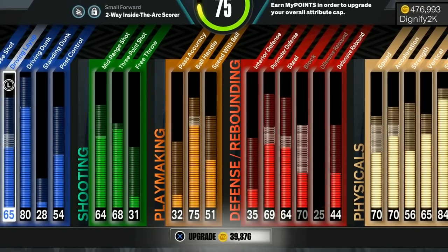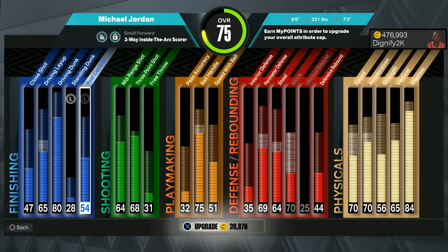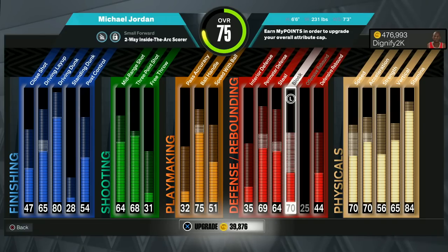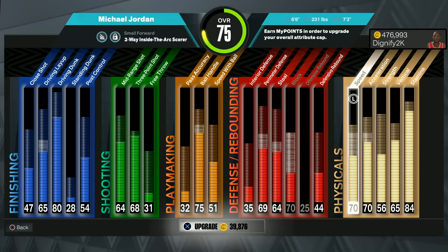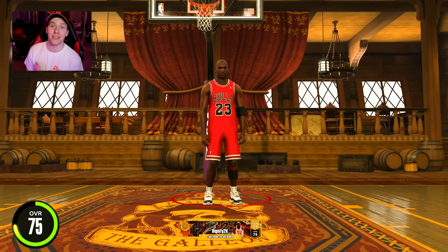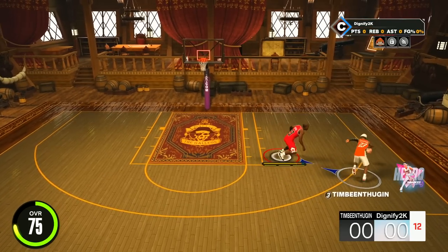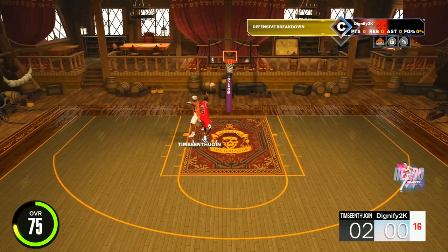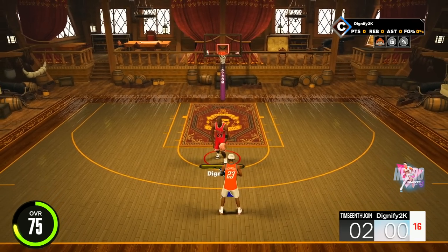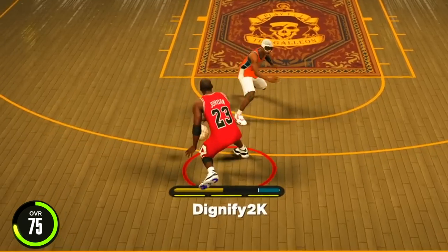For the 75 overall upgrade, we want the 75 ball handle to get the Kevin Durant escape. Having a 69 perimeter defense and a 64 steal gives us bronze Challenger and bronze Glove, a 70 block for bronze Anchor, and a little bit better speed and acceleration. 75 overall Michael Jordan — there were actually a lot of different animations I didn't think I was gonna unlock. I got like a Jason Tatum moving step back which I've never used before, plus the Kevin Durant escape.